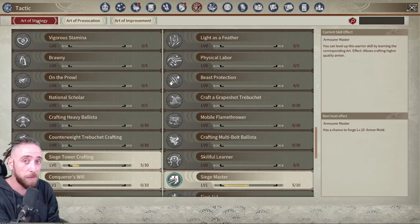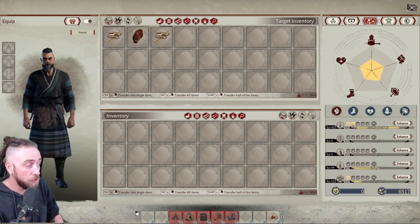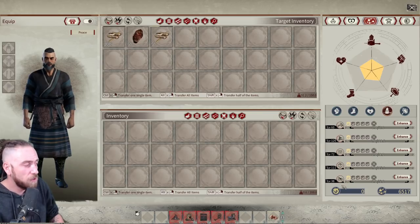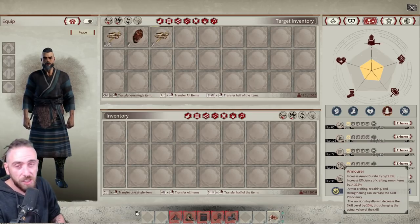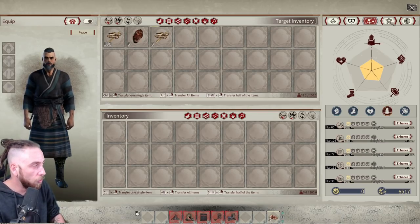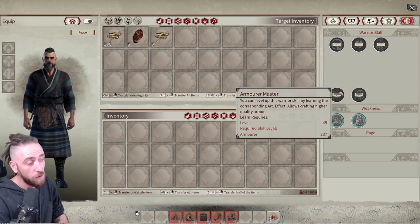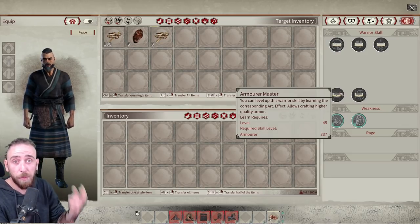The same as a player, your NPCs have dragon symbols next to their proficiencies, and the more dragon symbols they have the quicker those proficiencies level. If you find an NPC for recruitment, you want at least two or three dragons in recruiting so the proficiency levels much quicker. This NPC has quite a lot of proficiency upgrades on the crafting side. The 'Armor Master' skill I mentioned requires at least 337 in armoring and level 45 on the warrior to unlock it — once unlocked it allows you to craft green, blue, purple, orange, and red quality armor molds.